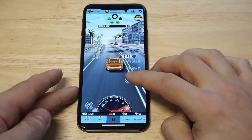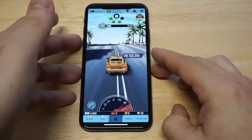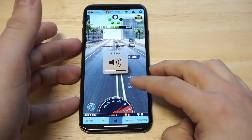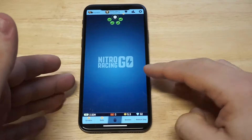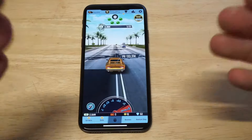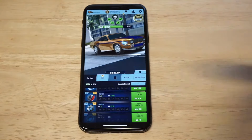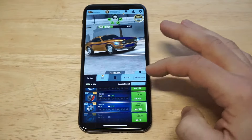Basically what you're doing in this is clicking, you're collecting money, you can unlock different cars, and it's got a good soundtrack on it. We're going to get into a little boss battle right here. Looks like it's already over — it's pretty quick. Some of the different things you can do in this game: you can collect car parts to make your car better. Right now I'm using like a Mustang kind of looking car.